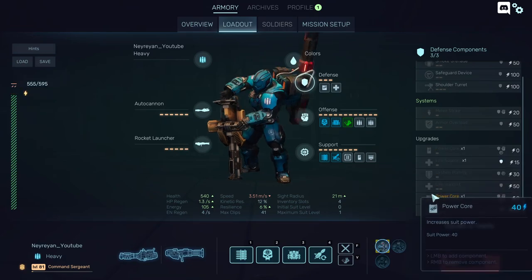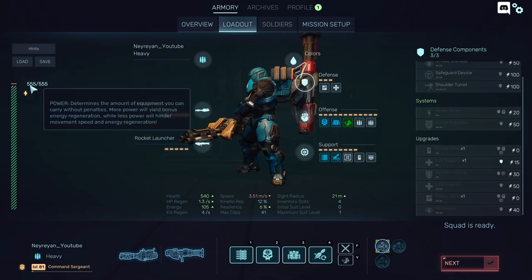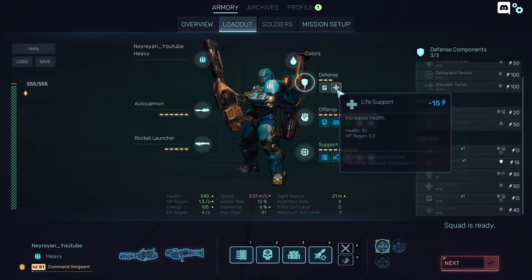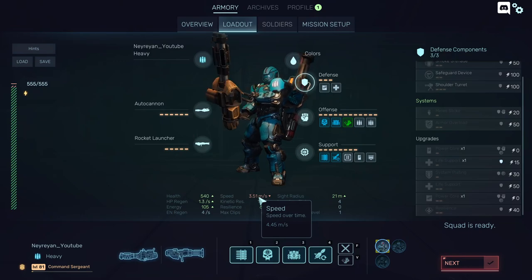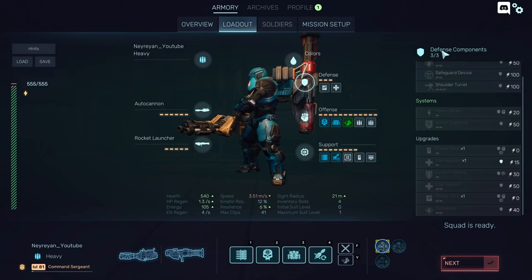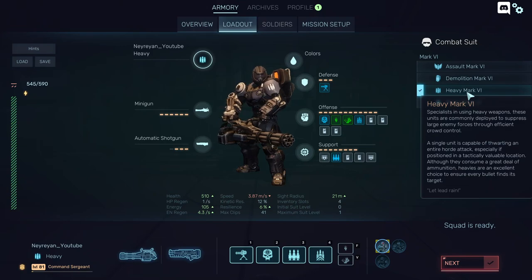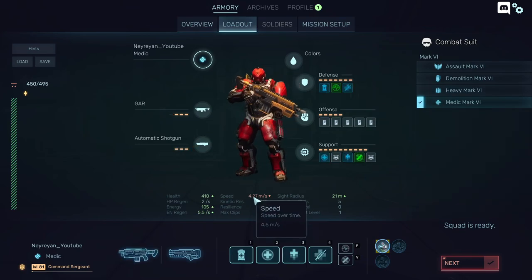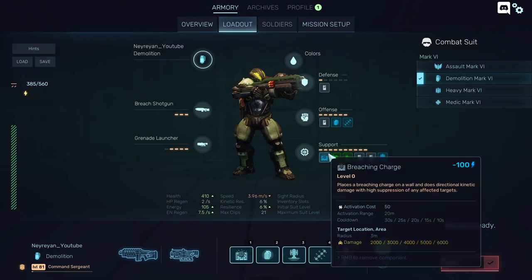A little bit of HP regen and health is good since I'm the slowest character, and I also have increased speed over time. Comparing this to the initial build: 387 versus 427. As you can see, we also have some passive traits here like breaching charge. Not everything is the same across classes, so look at their stats, not just their add-ons.